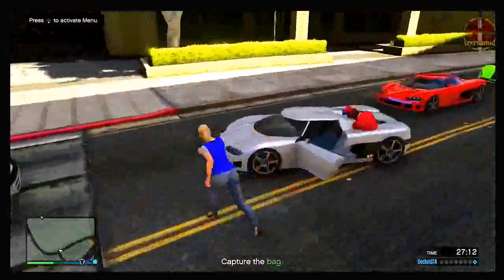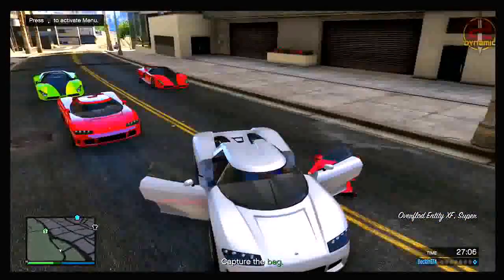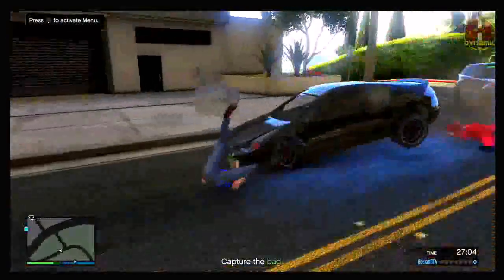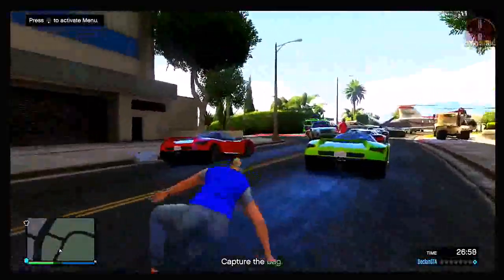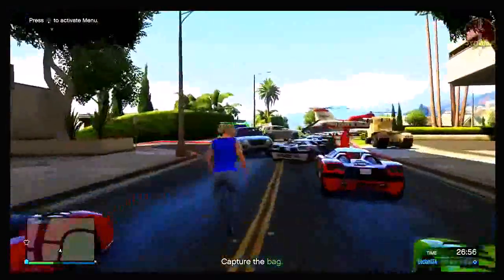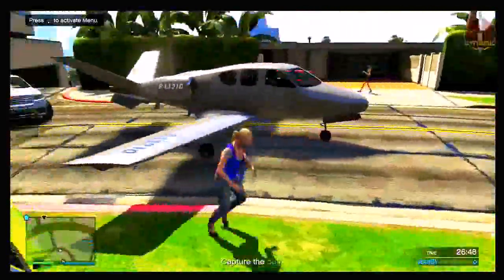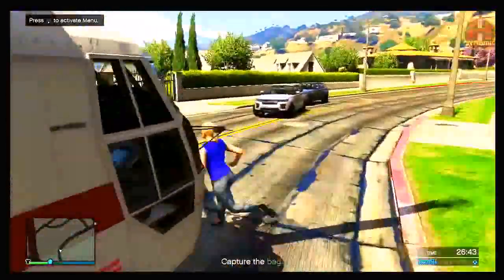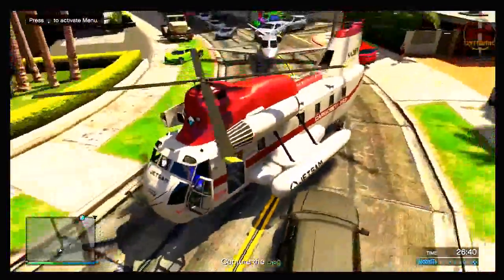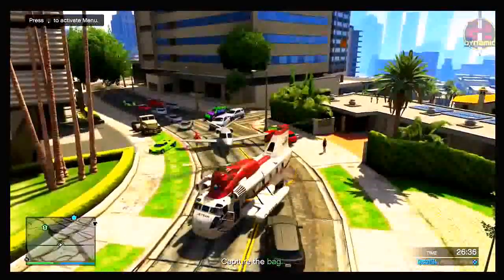If you want to know how to do the insurance glitch, I'll have a link in the top right corner via annotation, or check the description below — it's really hard to explain briefly. Also, if you want to store these vehicles yourself, you'll have to leave the session and then get your friend to invite you back. When you leave, nothing happens to the session — your friend is still there with all the vehicles spawned in. He just needs to invite you back and then you can do the insurance glitch on the vehicles you spawned yourself.